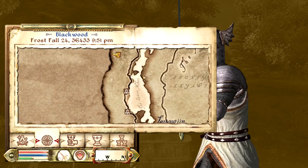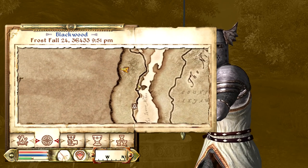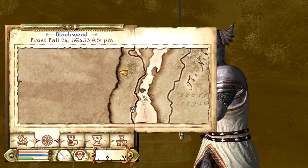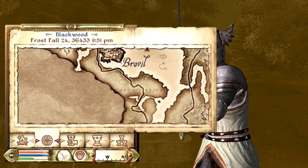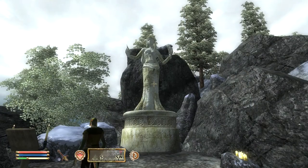The next Daedric shrine we've got is the Shrine of Sheogorath. It's going to be found to the north of Leyawiin along this road, to the northwest of this little island here. If you know where Water's Edge is, it's also to the northwest of that, and south of Bravil as well. At this little bend in the road, just go to the southwest and you'll find it.